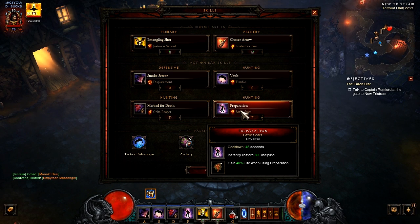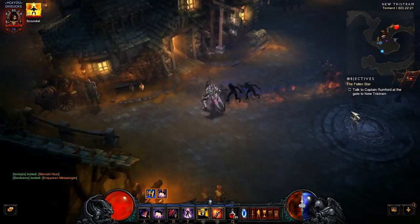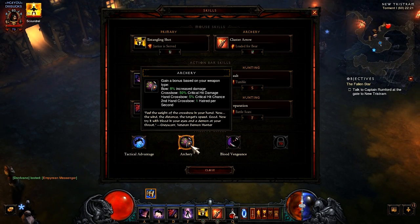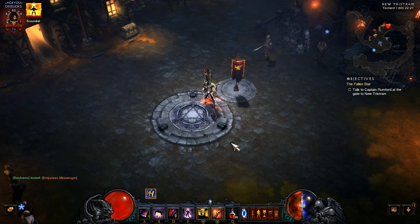Then we got Preparation with Battle Scars just in case I drop low on health. And then I use Tactical Advantage for being fast after I vault. Archery for more crit hit damage with the crossbow, and Blood Vengeance for more hatred every time you pick up a health globe.